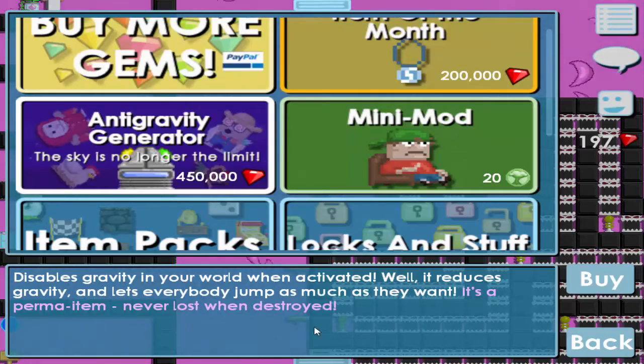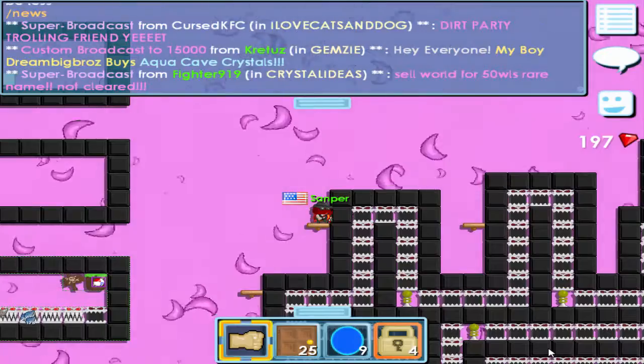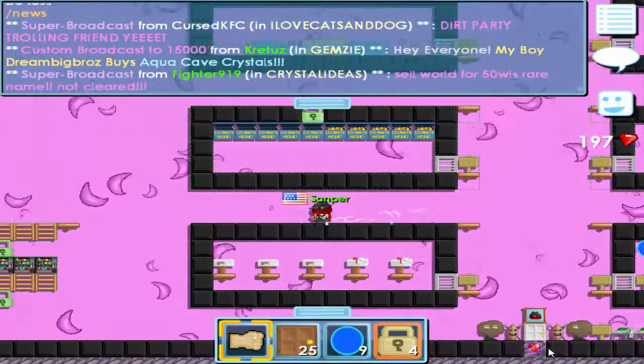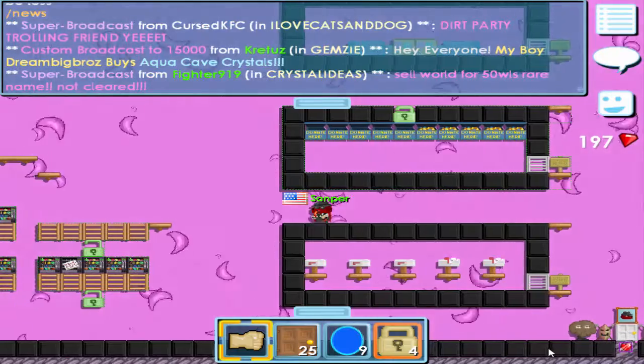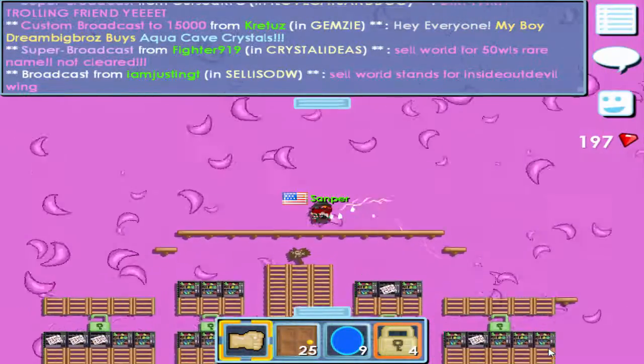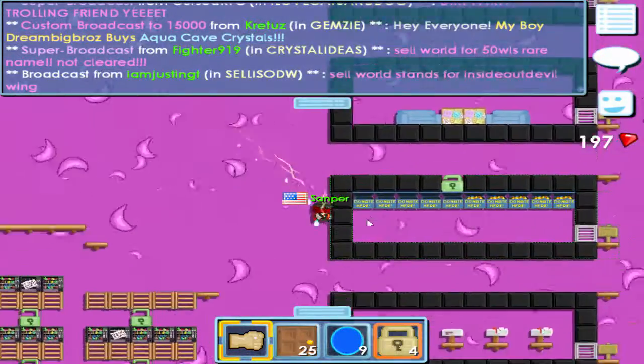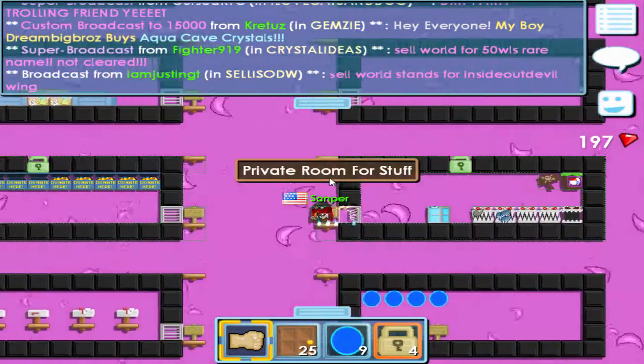It's a permanent item, never lost when destroyed. If you ask me, that's very overpowered — like just to have that in your world. That's almost like kinda having a Xeno Knight, except you can just jump a lot. I think that's really cool. I might wanna get that for my world one day, cause I would wanna jump really high.